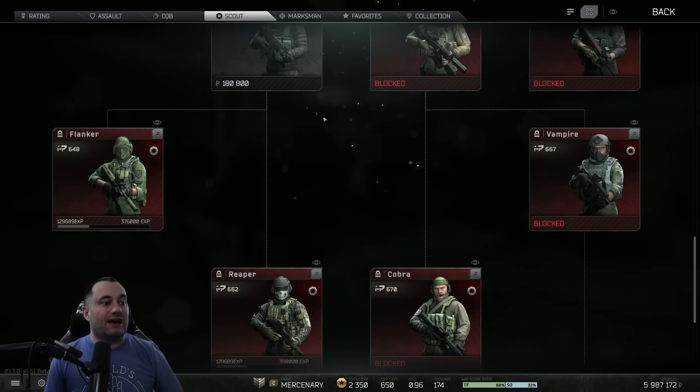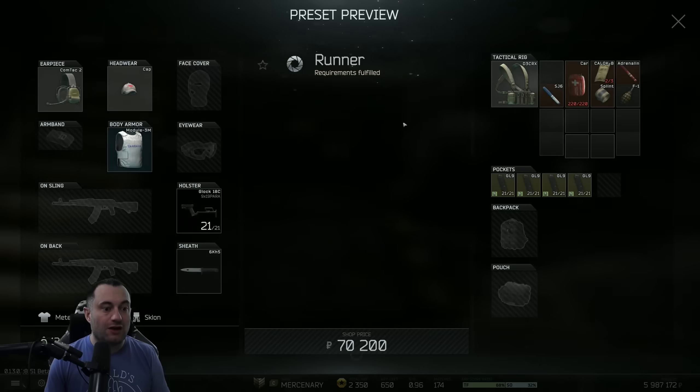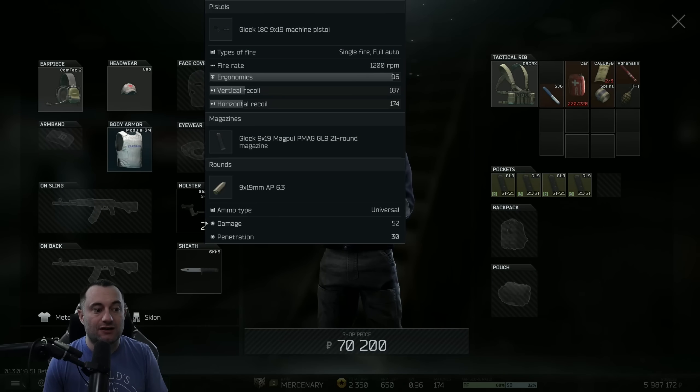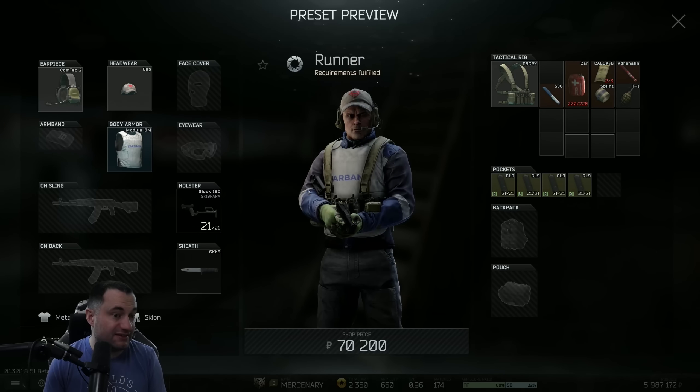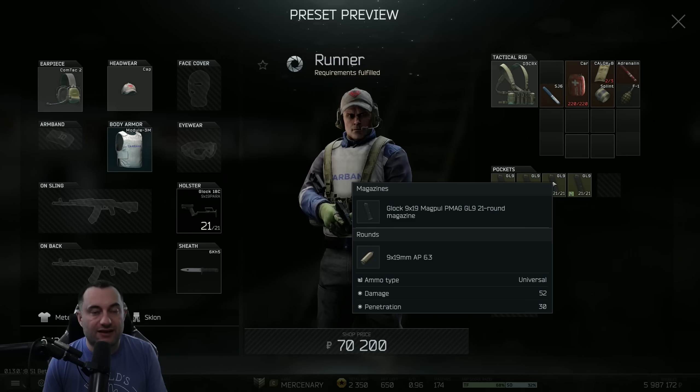Now, next up is Scout's tree — we got a ton of changes in here. The first one is going to be on Runner. Not going to matter to a whole lot of people. You did get 21 rounders versus 17 rounders here on the fully automatic Glock. It does help a little bit, but it's not a huge change. This is a pretty tough kit to get through — you're usually getting carried or you've got to pick up somebody else's gun to get anywhere with it — but it is technically a buff.